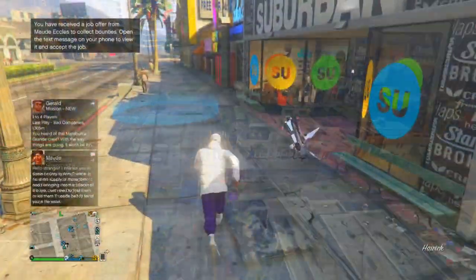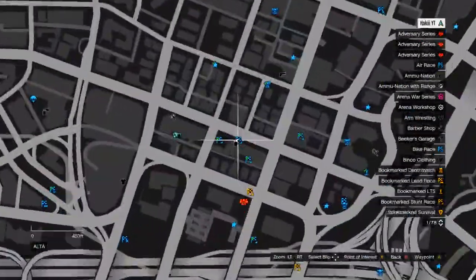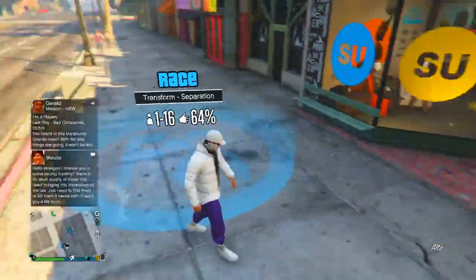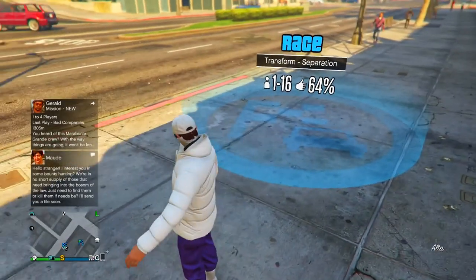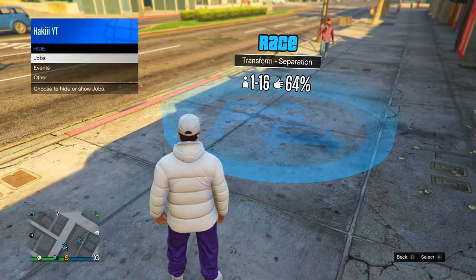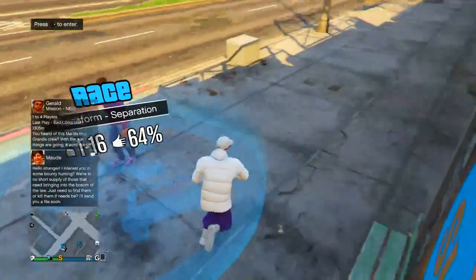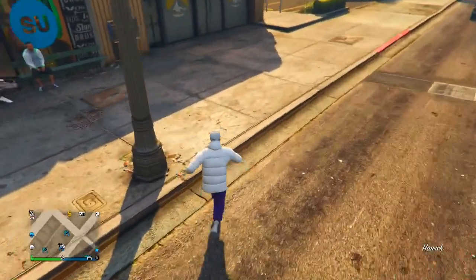I'm going to show you guys how to get the tan joggers first. You want to be at this clothing store on the map and you want this job to appear next to you. If it doesn't appear, pull up the interaction menu, go into hide options, and press show on basically all of these — eventually you'll see the job pop up. You're going to need to be a CEO for this one.